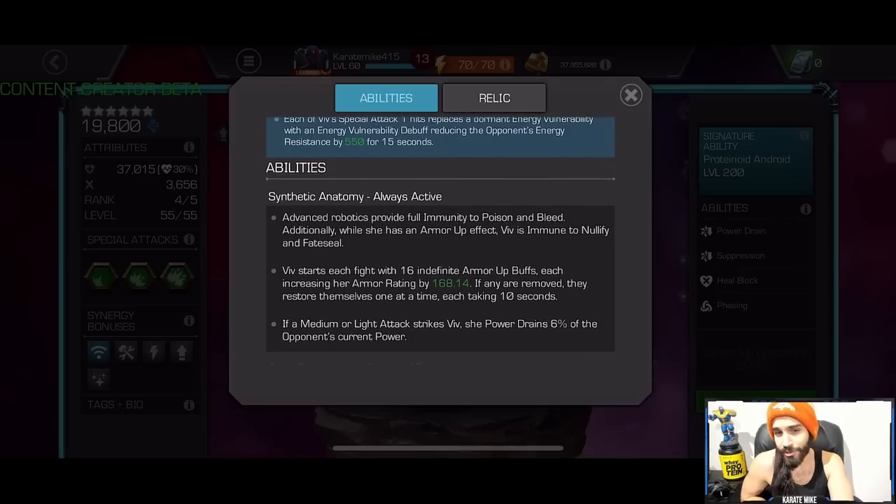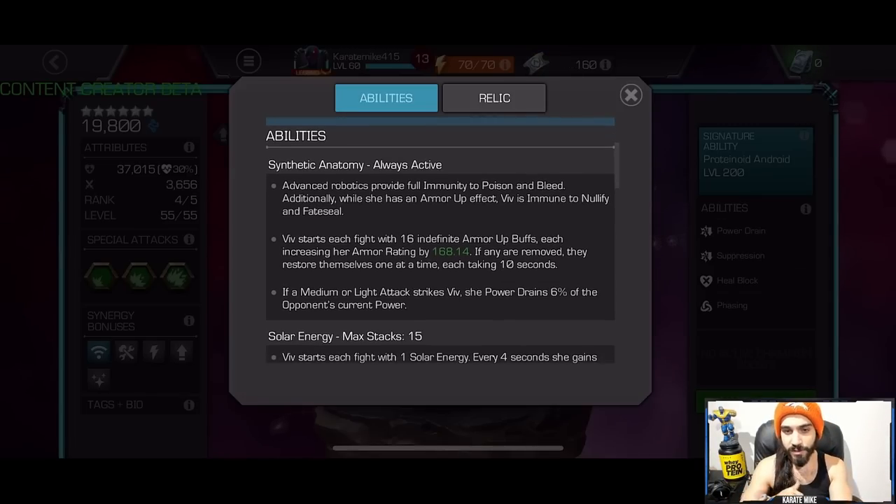She's a robot, so she's immune to bleed and poison — fantastic. On top of that she's also immune to nullify and fate seal, which right away makes her an option for buffet and power snack nodes because she's pretty much always going to have that armor up buff throughout the majority of the fight. Immune to fate seal also means you can fight champions like Longshot very easily.